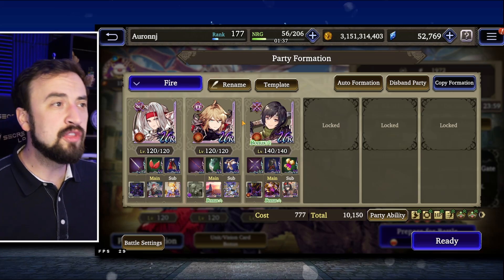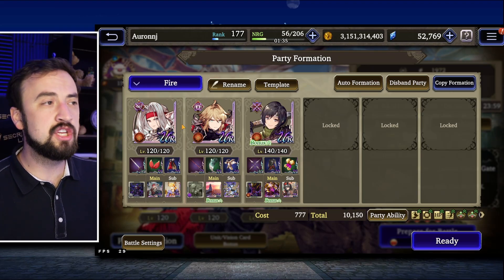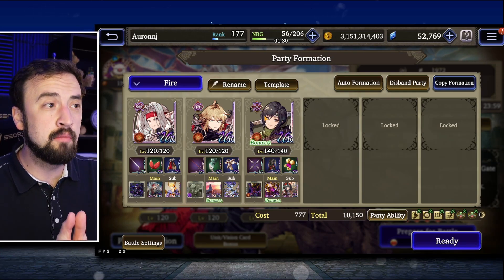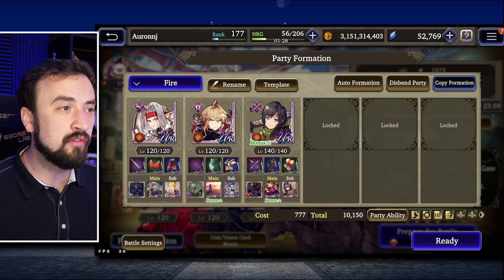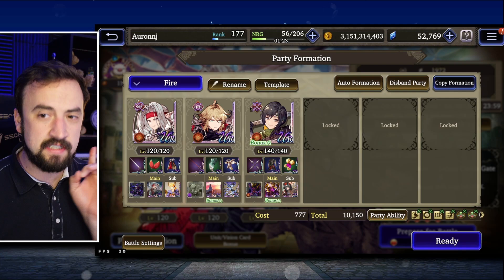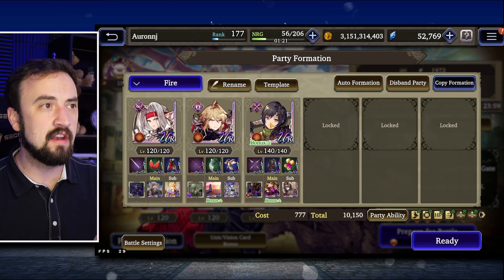When I was building my team, the thought process was I wanted Yuffie and Pissarro running to King Mott, casting their buffs — because both of these units have very good buffs — then catching a Keen Blade from Mott, and then self-buffing and moving on with their life. Here were the things that I didn't know.